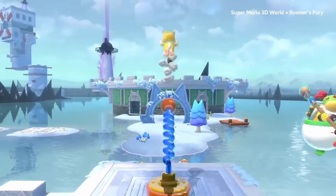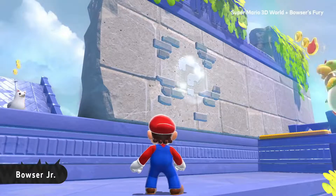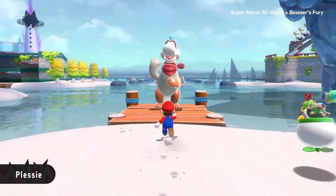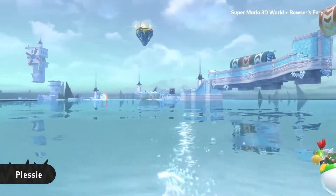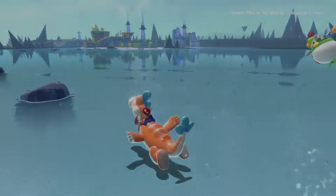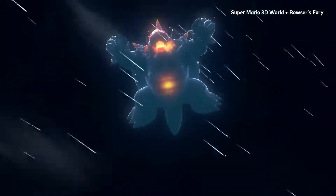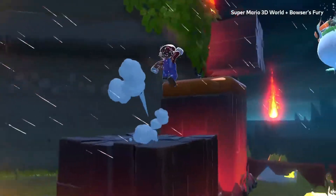Another thing people bring up is whether this is Odyssey 2. It definitely takes a lot of inspiration from Odyssey — the map setup, the icons showing where shines are is like a carbon copy from Odyssey — but I don't think it's Odyssey 2. Mario's moveset was also changed to be more in line with Odyssey, like having the dive move and a ground-pound-into-roll. They also changed it in normal 3D World, which wasn't really necessary, but it's whatever.